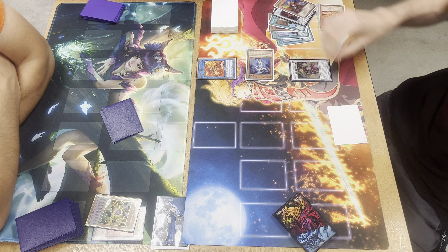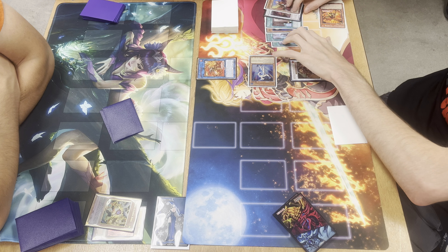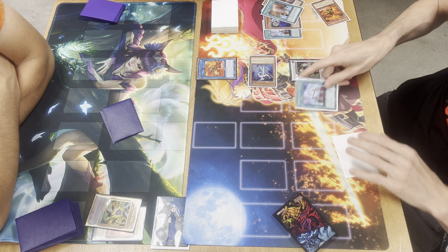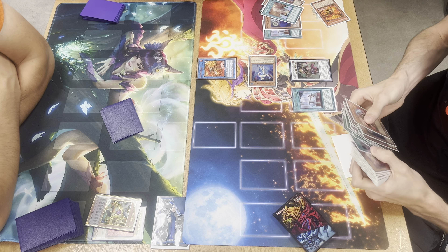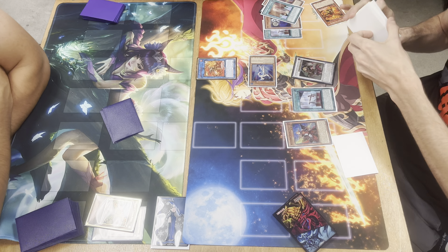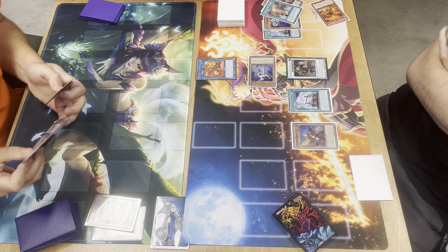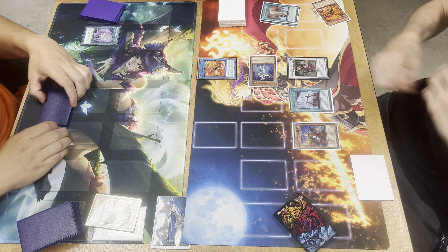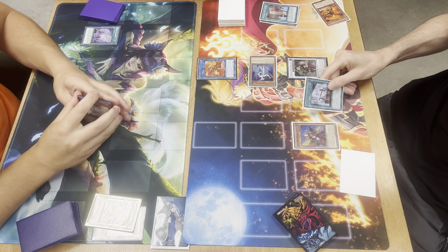Hindsight looking back, maybe I should have gone for Isolde and attempted to grab the add off Isolde. I go ahead and equip Durandal and equip another Oliver from the deck so Charles can't be targeted, since I know he doesn't play a lot of destruction. However, knowing his hand he's on one card. If he draws a spell — and he does draw a spell — it's game over.